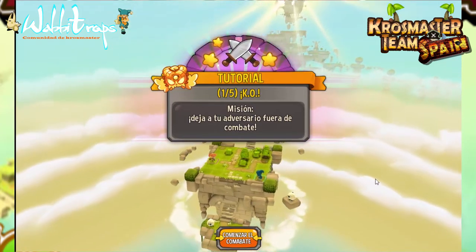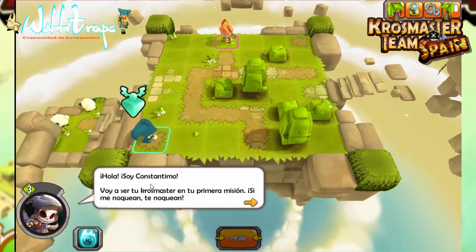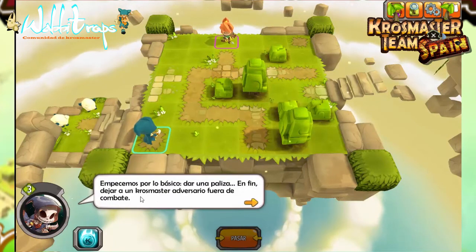Tutorial 1 de 5: KO. Misión: deja a tu adversario KO. Comenzar el combate. Hola, soy Constantimo, voy a ser tu crossmaster en tu primera misión. Si me noquean, te noquean. Empecemos por lo básico: dar una paliza, es decir, dejar a un crossmaster adversario fuera de combate.